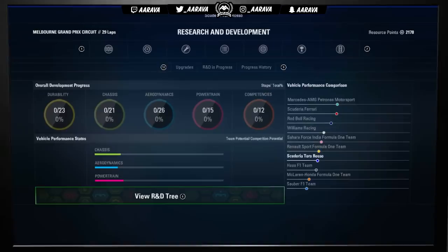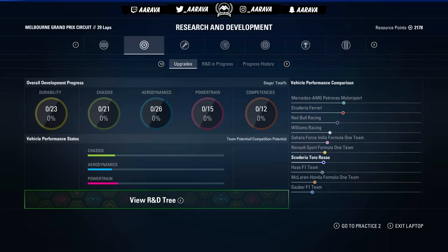We're in a bit of an unknown regarding where we really are in the pecking order. Even though it shows on the performance chart, you can never fully believe that — on-track form will tell us. After the Australian Grand Prix is when I'm looking to do my first upgrade. For now, we won't spend any points on the R&D tree. We're going straight into qualifying — our very first one with Toro Rosso.